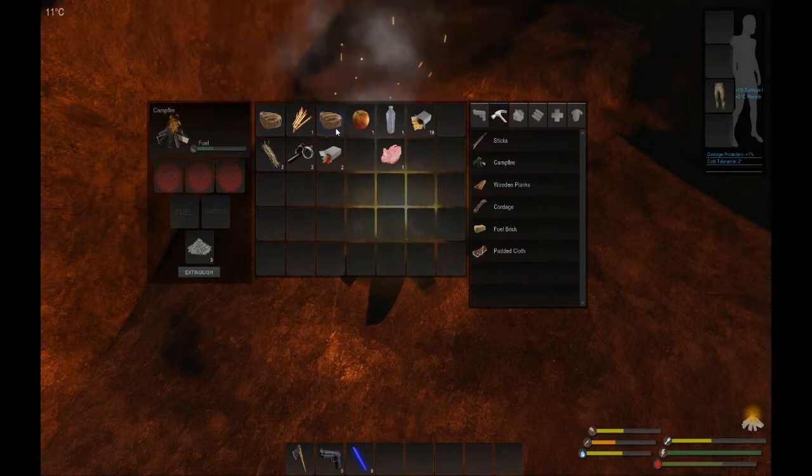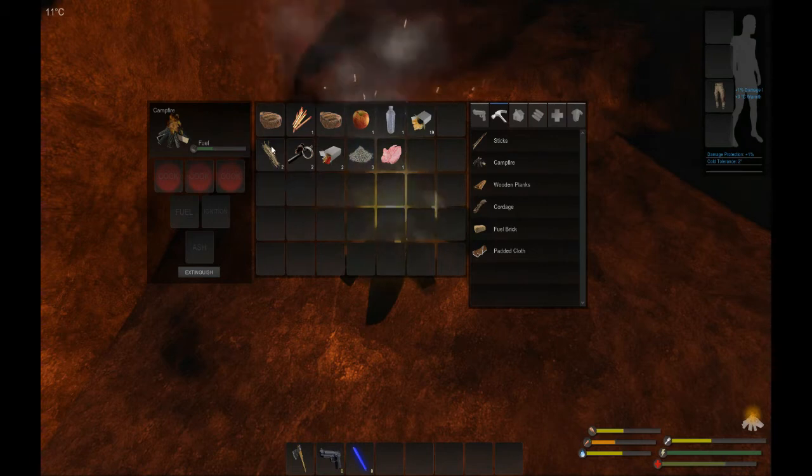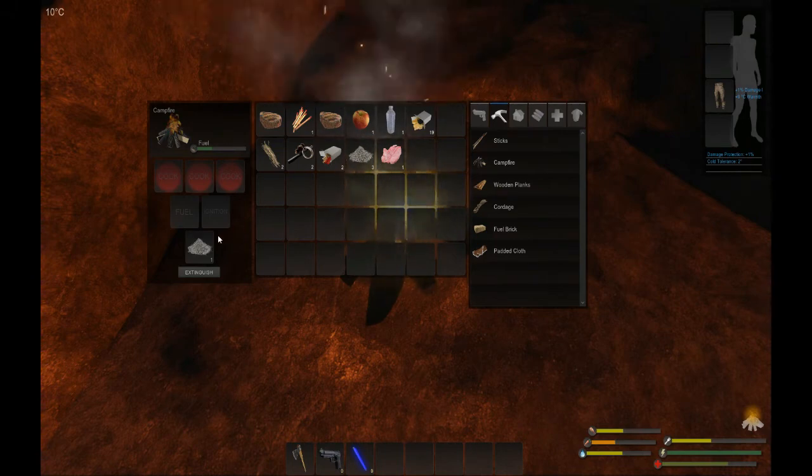Let's take that off the fire. Also guys, the ash at the bottom here — the ash makes for good fertilizer and that's going to help you later on in the game. Don't just leave it, keep it with you. When you start building plant beds, ash makes really good fertilizer, so keep it.